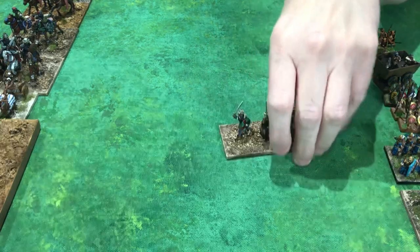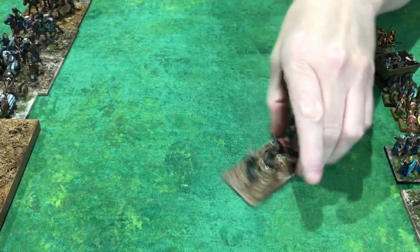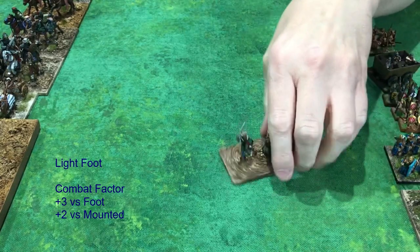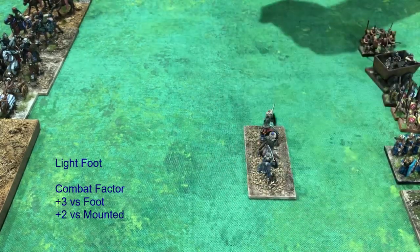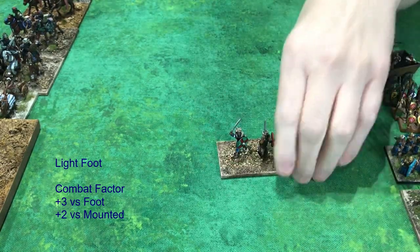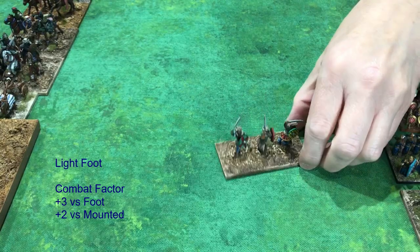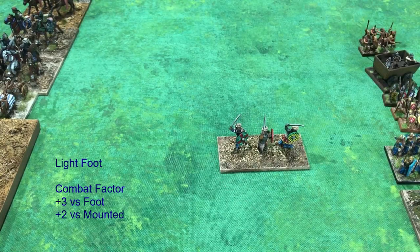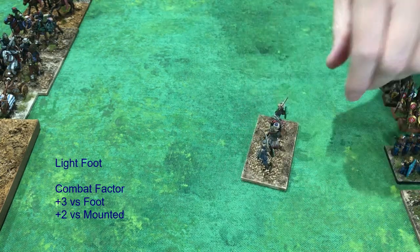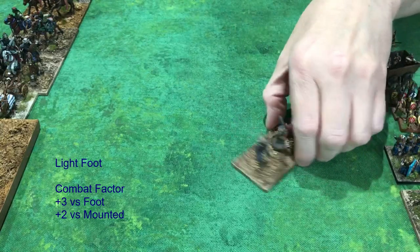Next, standard light foot — three to a stand, open order, on a 1 MU base depth. Loose formation, faster moving. They're not able to stand up as long against heavy foot, but they don't mind going through rough terrain — it doesn't break up the loose formation and they move pretty quickly. They don't really want to stand up in the open against mounted.